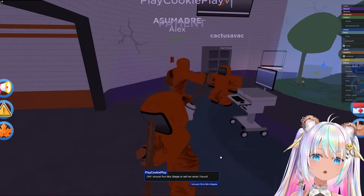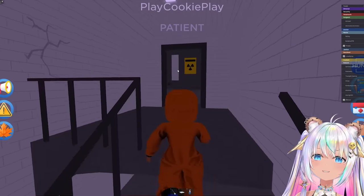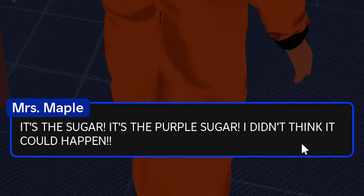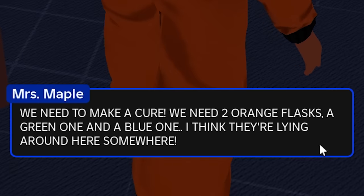She's probably aware of everything going on here — she's probably behind everything. That's why she has her office in the basement, to keep a closer eye on things. There's a portal — it's the sugar, the purple sugar. I didn't think it would happen. We need to make a cure: two orange flasks, a green one and a blue one.